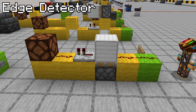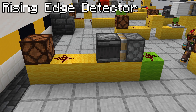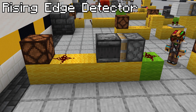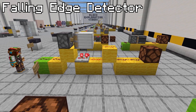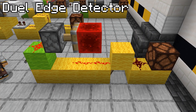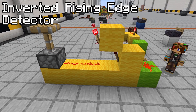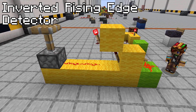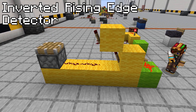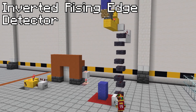Edge detectors give an output only when they detect a powered or unpowered input. This is a rising edge detector — the lamp only pulses the moment the redstone line is powered on. This is a falling edge detector — the lamp only pulses once the line turns off. A dual edge detector is basically like a pulse generator, powering when the input line is either on or off. An inverted rising edge detector is always on, except for turning off for one pulse when the input is powered. You can use this to make a button that drops one block of sand or concrete powder at a time.